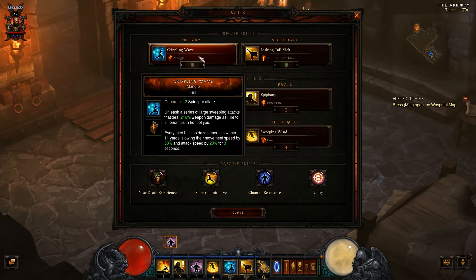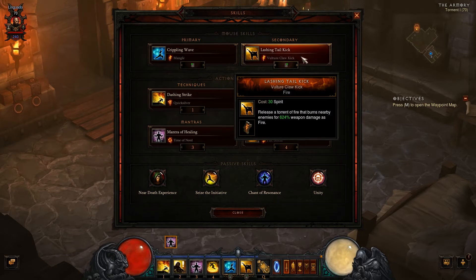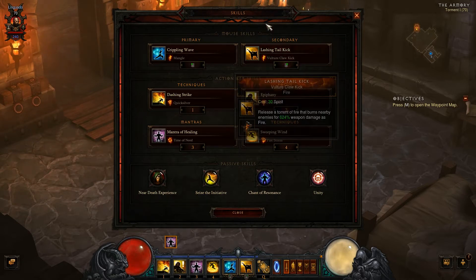My generator and my spender: the Lashing Tail Kick is quite good as a spender — 624% weapon damage as fire. It's pretty good.